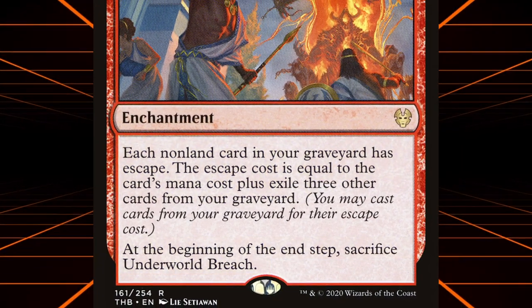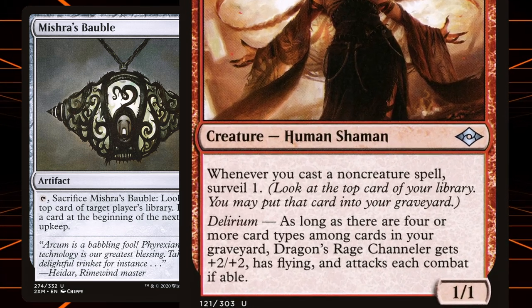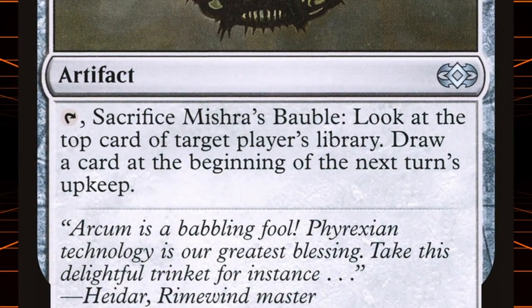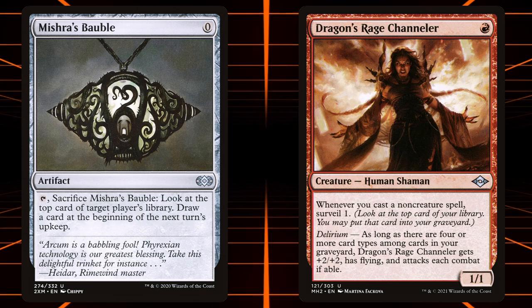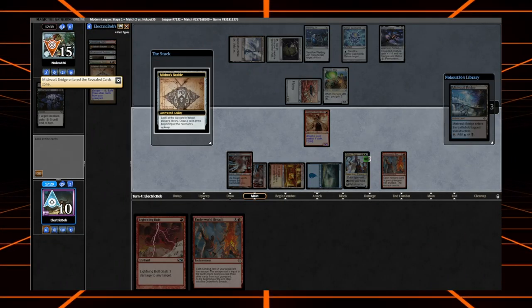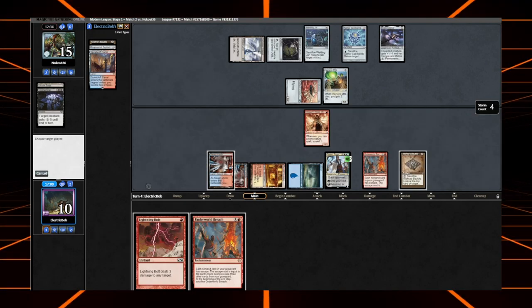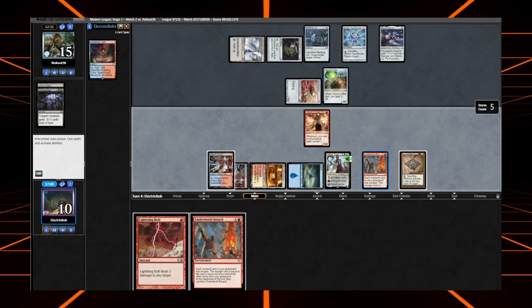But how are we going to be abusing it in Modern specifically? We're going to be doing this with Dragon Rage Channeler and Mishra's Bauble. Dragon Rage Channeler is a one-mana creature that reads: whenever you cast a non-creature spell, surveil one. With Delirium it becomes a 3/3 flyer that has to attack each turn. Mishra's Bauble is a zero-mana artifact that says tap, sacrifice Mishra's Bauble, look at the top card of target player's library, draw a card at the beginning of the next turn's upkeep. You can cast Mishra's Bauble as many times as you want from the graveyard as long as you have three other cards in the graveyard, and DRC keeps milling the top card of your deck, making the exile-three clause effectively one or two because of DRC surveilling a card into the yard.